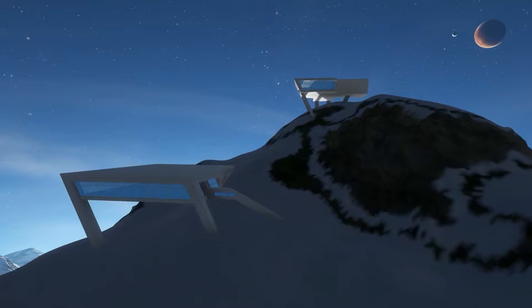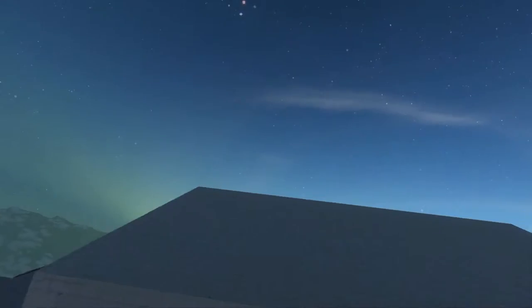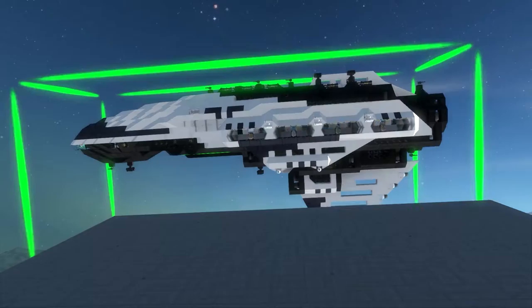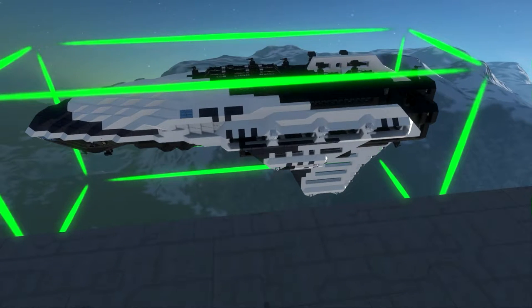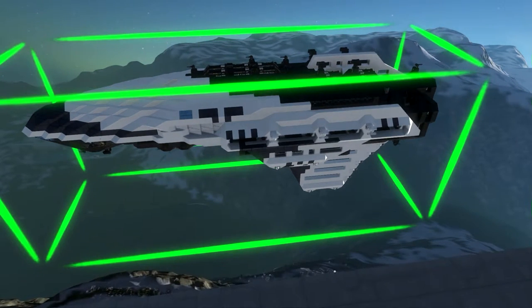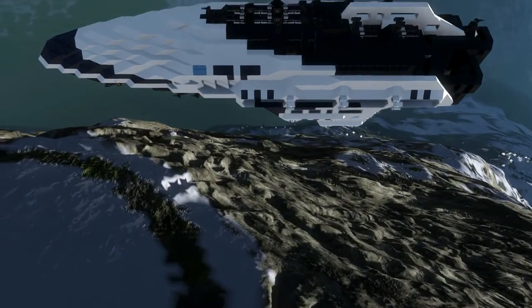I'm now here, I'm just gonna spawn it in. Just take a little bit. I'm just gonna fly a little bit away from my base so nothing is getting damaged directly. And I think I'll let it fall. Now it's falling and I hope we see some damage on it.